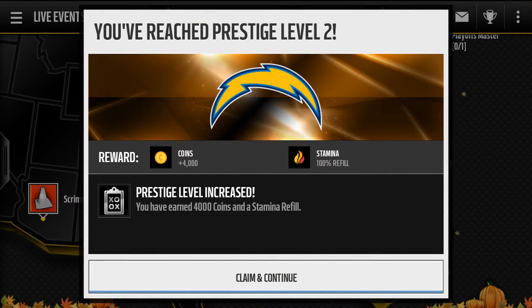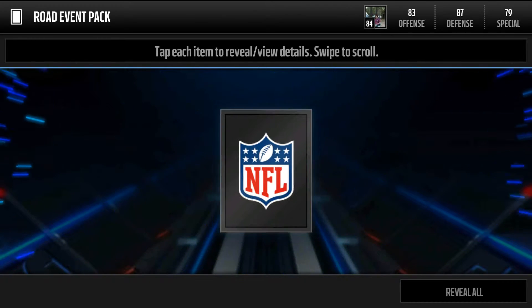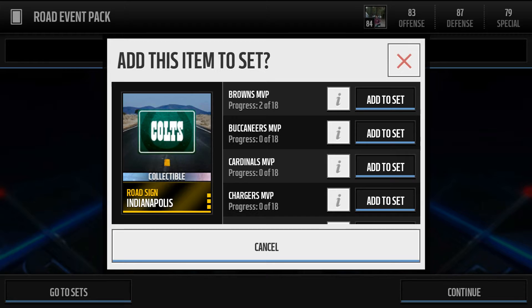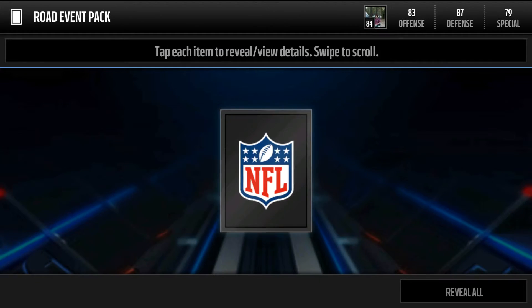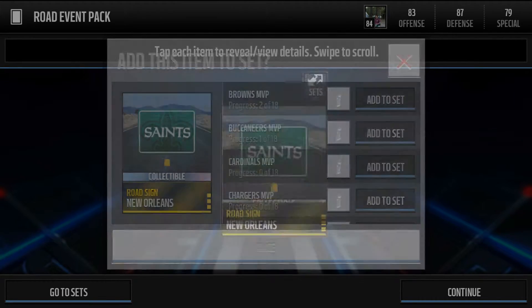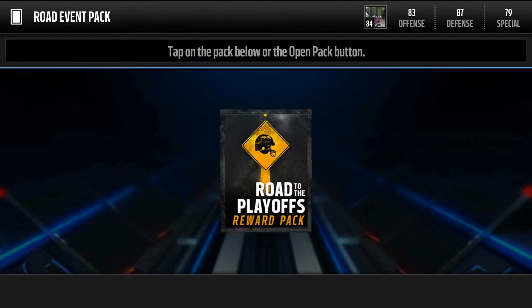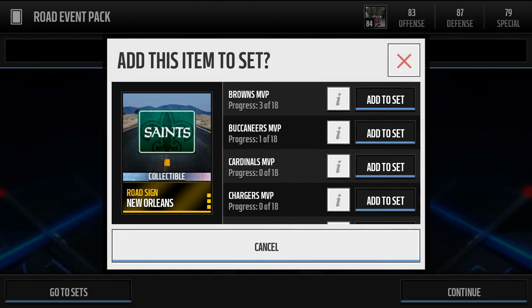We prestiged — nice, we increased, we get to play some more AP. Colts again, we'll throw that in our other set. Saints, throw that in our top set. Another Saints, throw that in our other set.